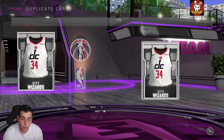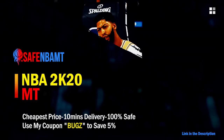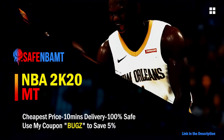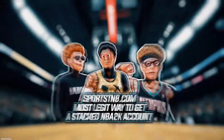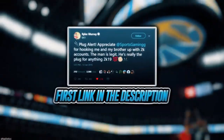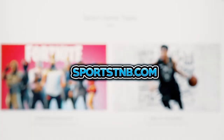What's good guys — if you want cheap, fast and reliable NBA 2K20 MyTeam coins, head on over to nbasafe.com and use code BUGS for five percent off at checkout. If you're looking to buy a stacked NBA 2K account with max badges and more, visit sportstmb.com. He's been in the community for years and has hundreds of reviews — click the first link in the description to get your account today.